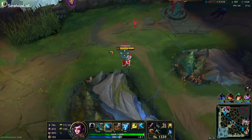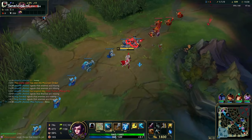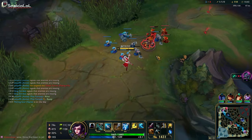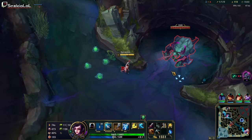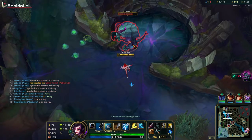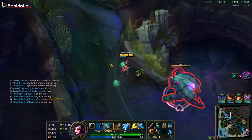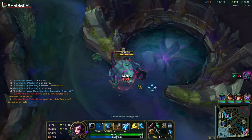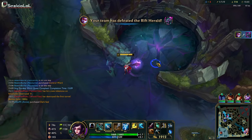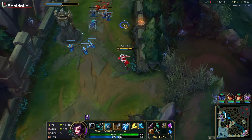Something I can do in this situation is on this cannon wave — I can push it fast and take the Herald. I'm going to shove the wave and ping that I'm taking Herald. I'll leave one mage minion on purpose so it stalls the wave a little bit longer, so Yorick doesn't have immediate access to it and I have more time for Herald. Essentially I created a timer to rotate to Herald off of the cannon wave. Here we are taking the Herald. Now Yorick can push out the next wave top lane, but by the time I've done Herald I should be able to catch the wave top. Looks like I end up losing three melees, but we get the Herald — not bad.